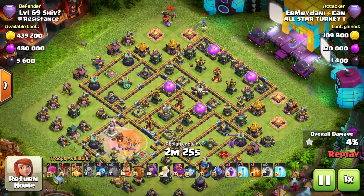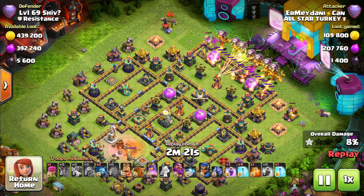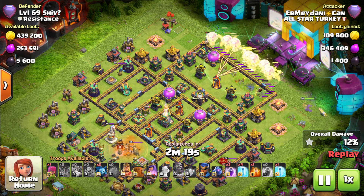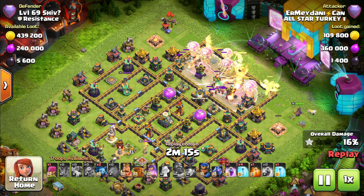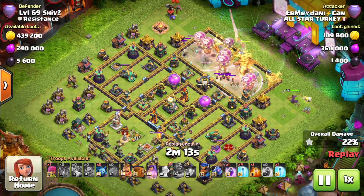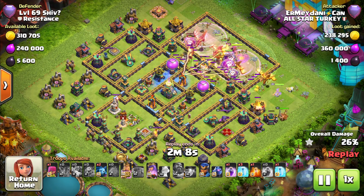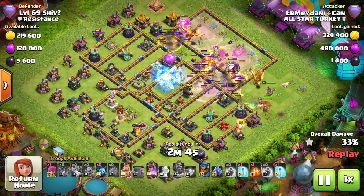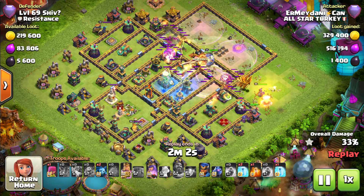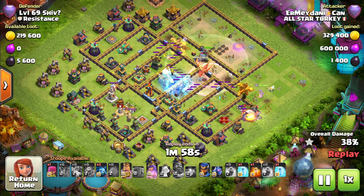Time for the super dragons and baby dragon to set up the funnel, with the queen on the other side. The dragons are out on the base — look at the spread he is giving; he is not dropping them together. He sees that all the buildings are taken down by each dragon, but will the queen take down this gold storage so that the super dragon steps into the core? The opponent's queen is out — he freezes the eagle air defense along with the air sweeper.